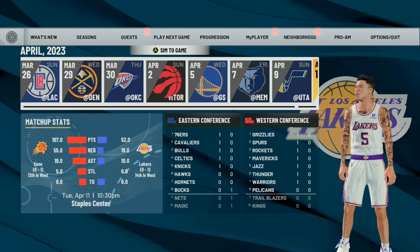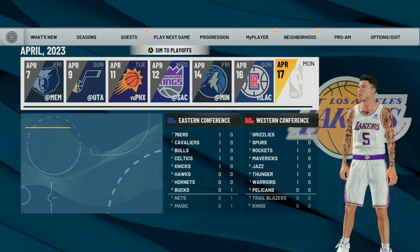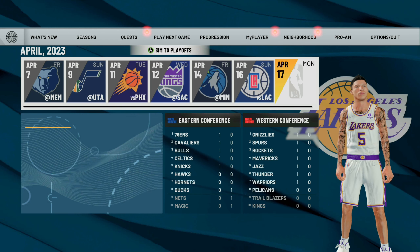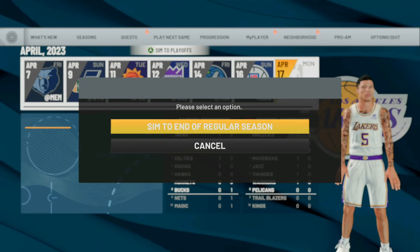There are a few different requirements that you have to meet to be able to sim to the end of the season. You do have to be a starter, so keep that in mind. If you just made your player and you want to do this glitch, just become a starter — that only takes a few games — and then you'll be able to sim to the end of the season. Get to the very end and it will ask you to select an option; you want to sim to the end of the regular season.